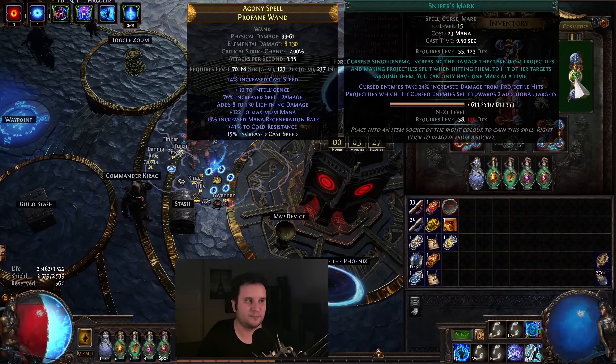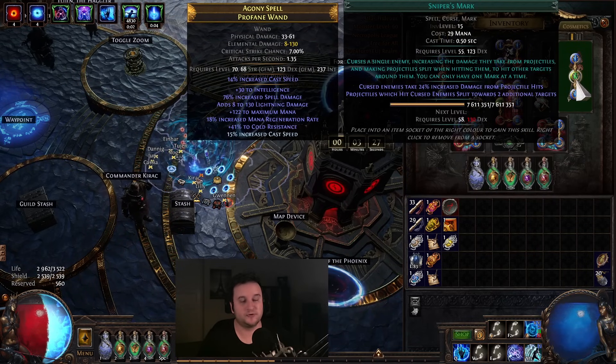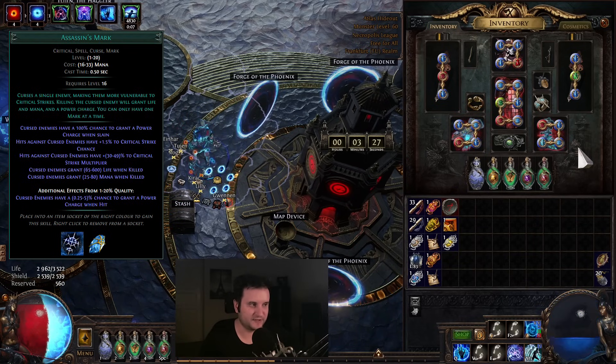That one I have in my Arcanist Brand together with my Wave of Conviction. I put on the Arcanist Brand — it's going to cast Wave of Conviction and also Sniper's Mark. Do not forget to later, once you're crit, change this to Assassin's Mark. It is actually stronger, especially after the nerf to Sniper's Mark.